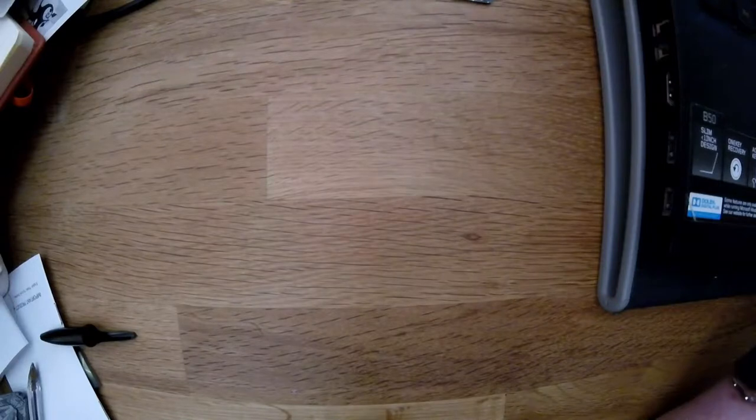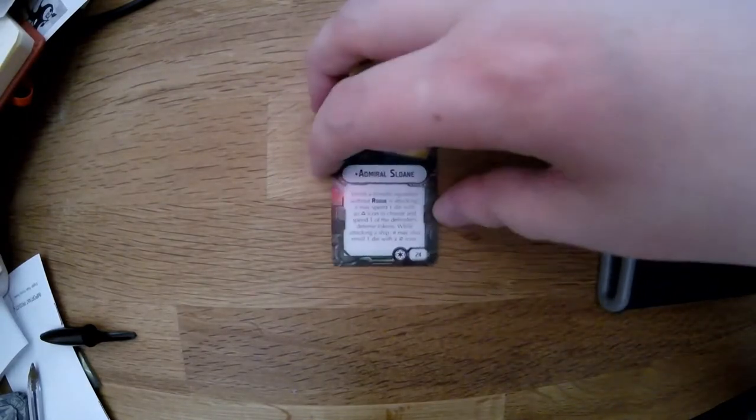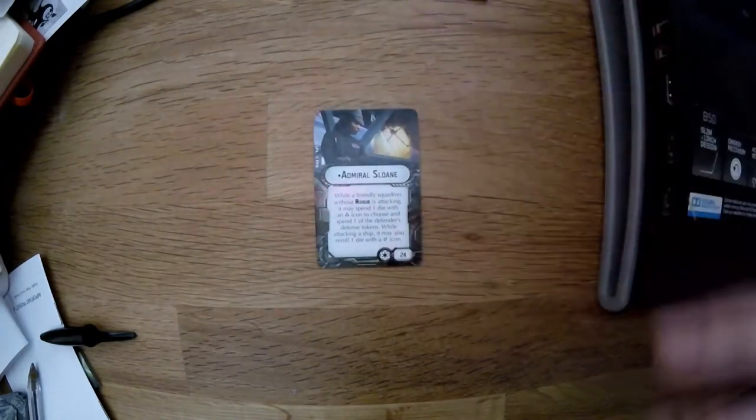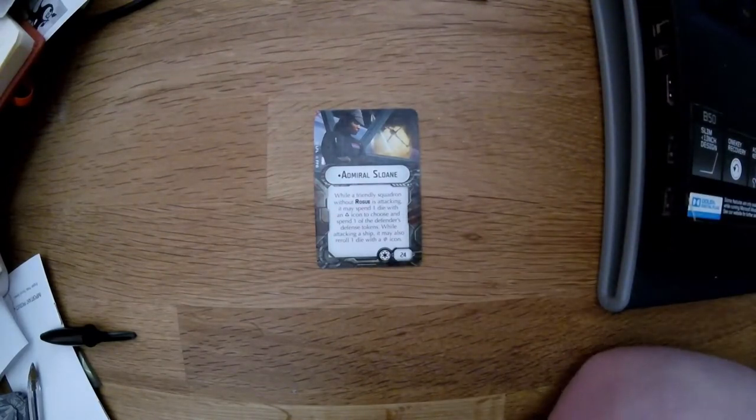There's an Admiral in here — Admiral Sloan. While a friendly squadron without rogue is attacking, it may spend one die with a focus icon to choose and spend one of the defense tokens. While attacking a ship, it may reroll one die with a crit icon. I'm not sure if I've actually seen Admiral Sloan in Rebels, and I certainly can't remember her being mentioned in any of the books or films — but she's possibly in Rebels and there are a lot of Imperial Admirals that crop up now and again.